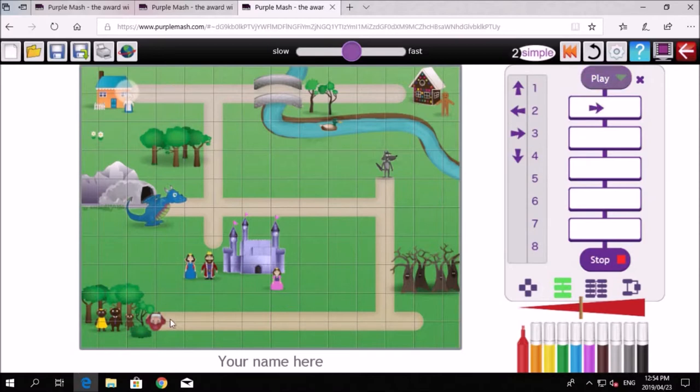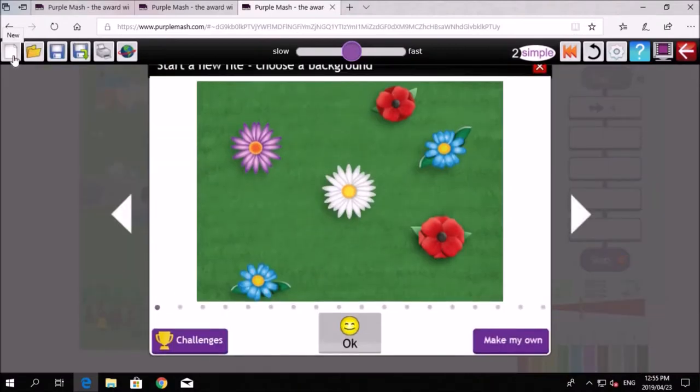Drag the arrow over and watch it go green, then release. Count how many blocks: one, two, three, four — drag the four, it goes green, and it moves in the right direction. Press play to run it. You've got to get to Granny's house without hitting the dragon or the wolf — if you do, you won't have won the game. Kelsey, do you think you can do that one easily? Good luck — I'll be watching when you actually do it after the tutorial.